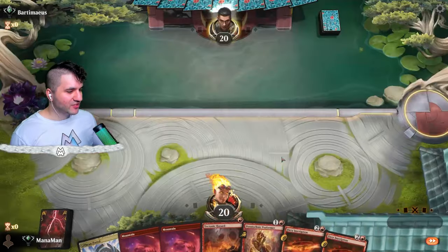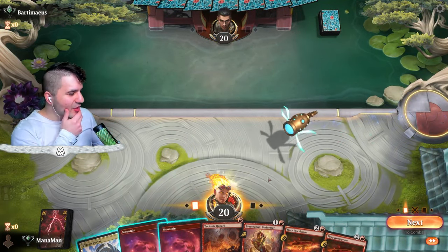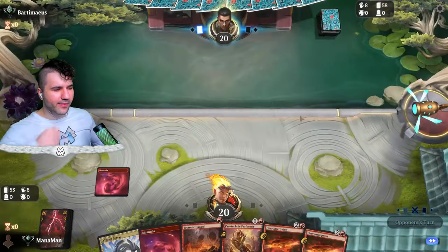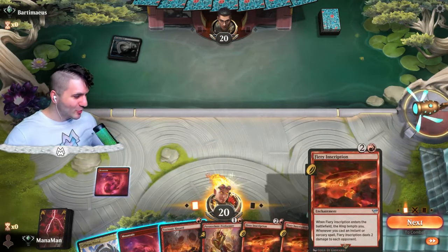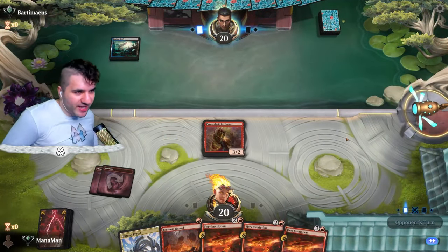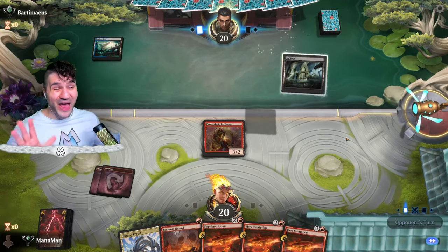Double Fiery Inscription and Tectonic Hazard — let's keep this, looks pretty good. Getting double Fiery Inscription in hand sometimes isn't always the best. Wait — I've never seen these sleeves in my life, where'd you get those from? Three Fiery Inscriptions — I don't even know if that's good or bad. Let's go in for the Pyrotechnic Performer. In the mirror match, having multiple Fiery Inscriptions is actually bad — you just want one and then beat them to the punch.